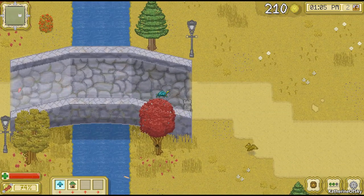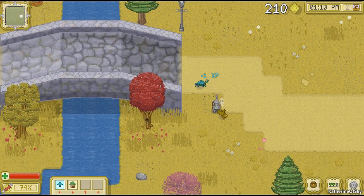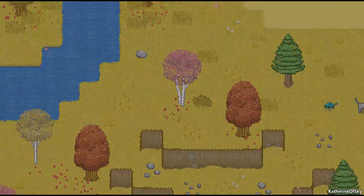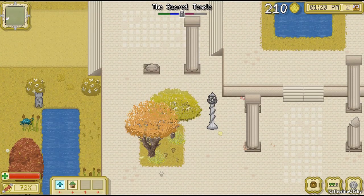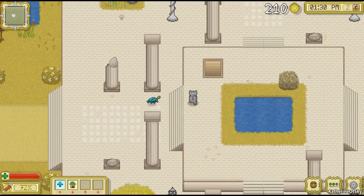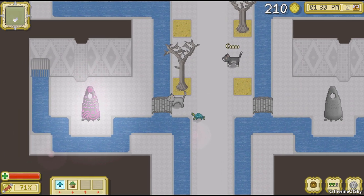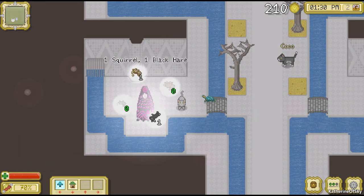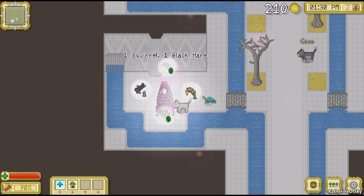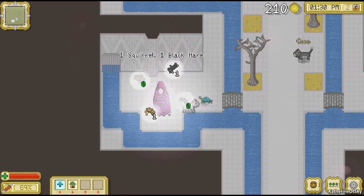Oh, there's some food over there. Let's see what the temple is asking for now. We need one black hair and one squirrel. Now I have my black hair, I think, back in my den. But we need to get this darn squirrel.